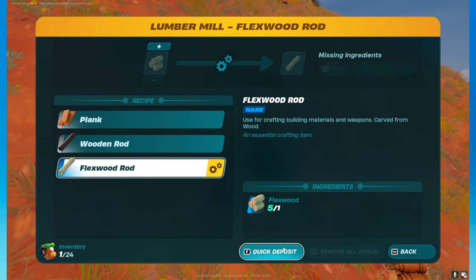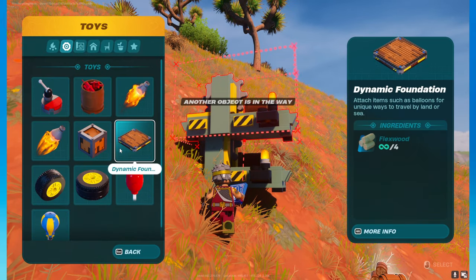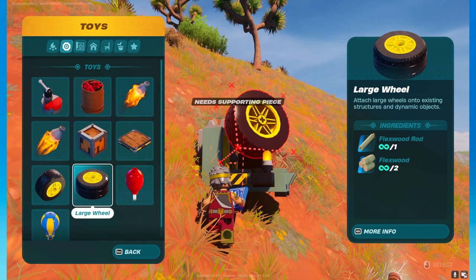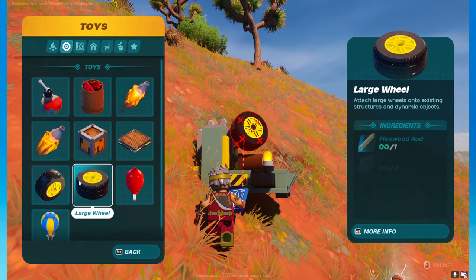We can get flexwood rods, and then as soon as you have created these flexwood rods, the toys option should appear where you get dynamic foundation and also large and small wheels, which require flexwood rods to craft.